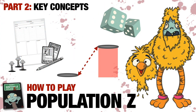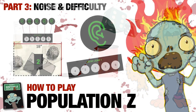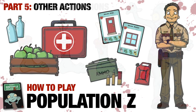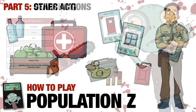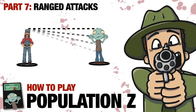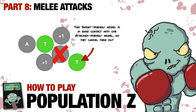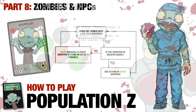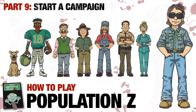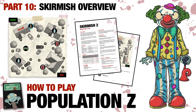Thanks so much for following along with this How to Play Population Z series. There are 10 parts altogether — this video was part 6. We've still got a few to go, and that's going to include ranged attacks, cover and line of sight, melee attacks including combat assists, zombies and how NPCs work, and then how to start a campaign and a skirmish overview. And then once we've done that, I'm going to go through a demo game with Nicholas so you'll see exactly how the game plays out on the table.